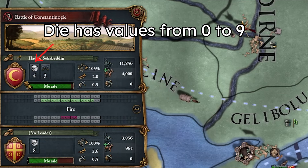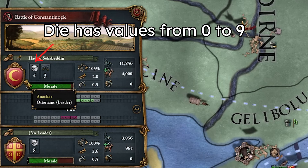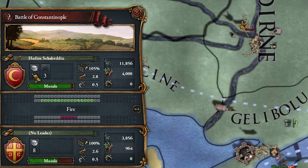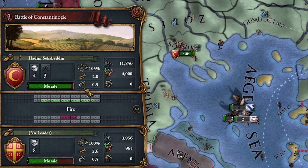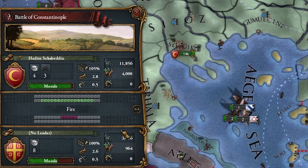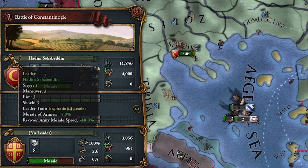It's not completely random — if you have more forces and a big advantage, you will still win. But if your forces are relatively the same, it's up to dice and RNG. These are your combat modifiers, which I'll talk about later. This is your force composition, and these are the leaders of different armies.